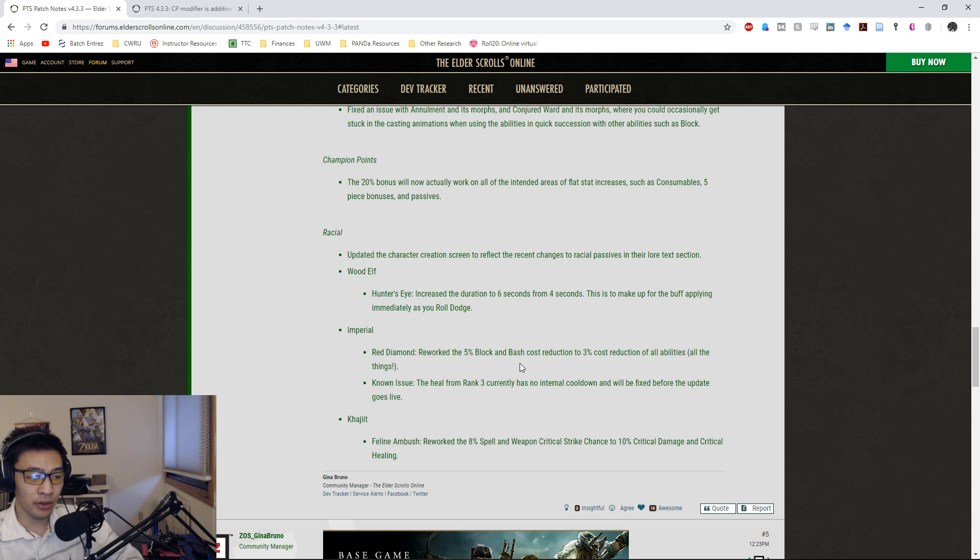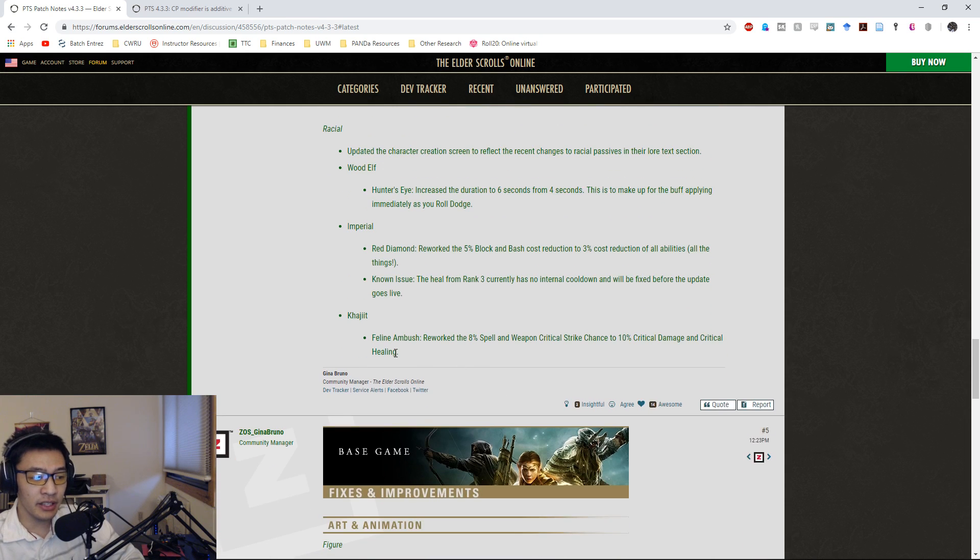The Imperial passive, the Red Diamond passive, was reworked a little bit. The 5% block and bash cost reduction is now a 3% cost reduction to all abilities. I'll go over what that really means for Imperials as a tanking prospect. There is a known issue though - the heal from rank three currently does not have a cooldown and it will be fixed before the update goes live.